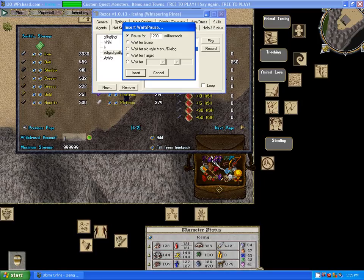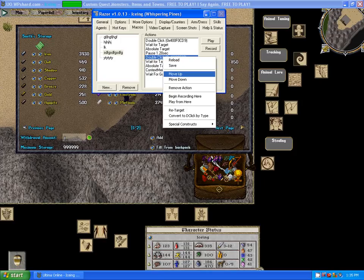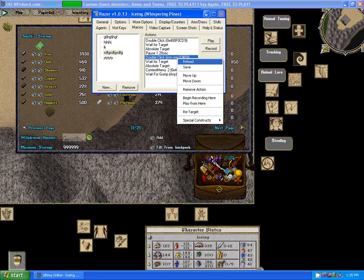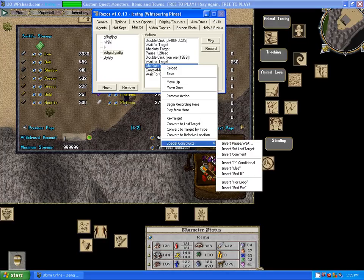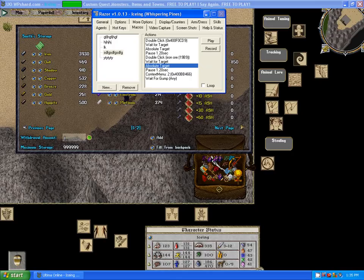Go down to the second double-click, right-click on it, and convert to D-click by type. Then go down to the second absolute target, insert another pause wait for 1200 milliseconds. Don't forget to click Loop.